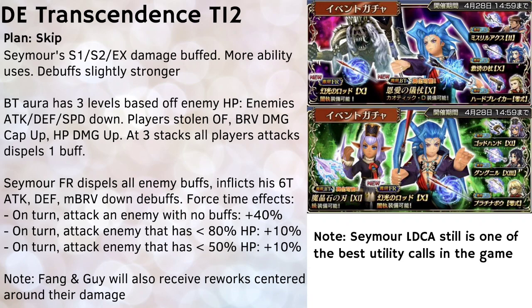Regarding Seymour's rework, it's centered mostly on his damage to bring it up to par with the current meta. His S1, S2, and EX damage is buffed, and he comes with more ability uses on his S1 and S2. His trademark generic debuffs — attack down, defense down, and max brave down — all get stronger in terms of potency.